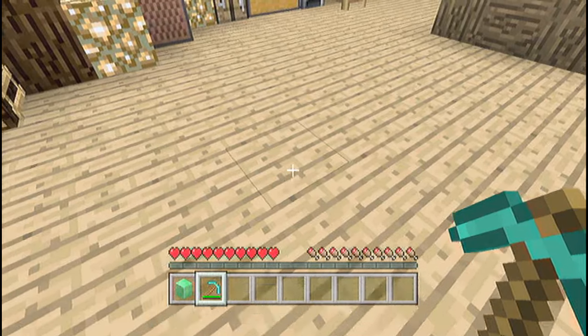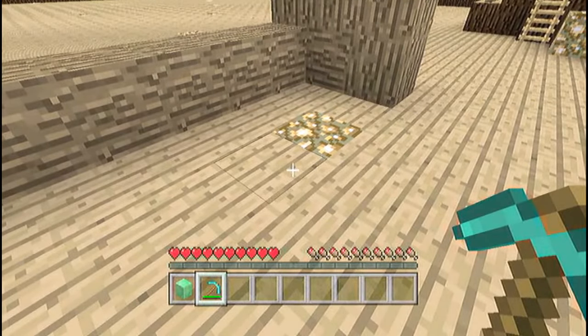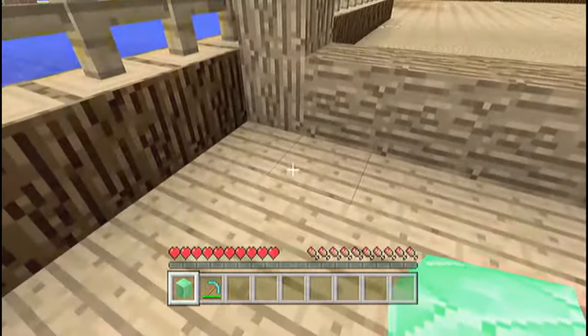Hello everybody, my name is Rush and I'm back with another video. This time I'm going to be showing you guys the Emerald duplication glitch on Title Update 15, or 1.05, depending on if you're on PlayStation or Xbox. Basically, how you do this glitch is you get an Emerald and go near a wall or to a corner.